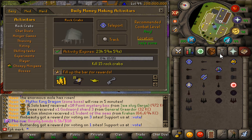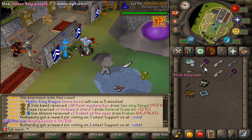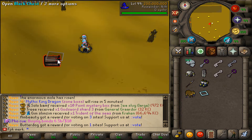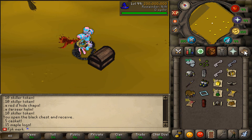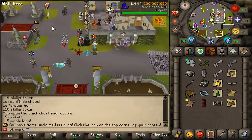Alright guys, we are back at RuneX RSPS today. Let's first go and open up the beautiful keys I have in my inventory. Let's go to the Fear Shades and open these up — that's what we got from the first one, and that's what we managed to get from the second one.